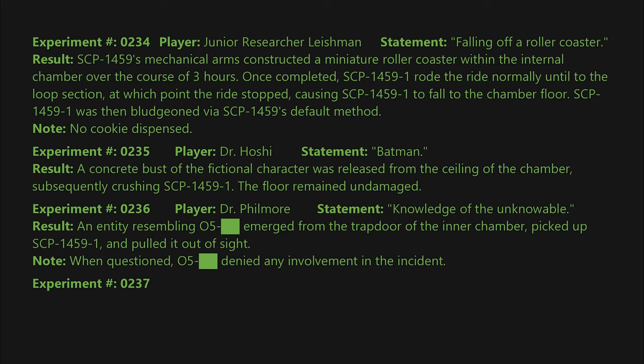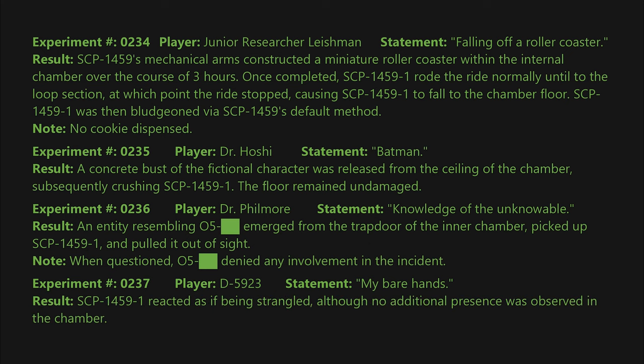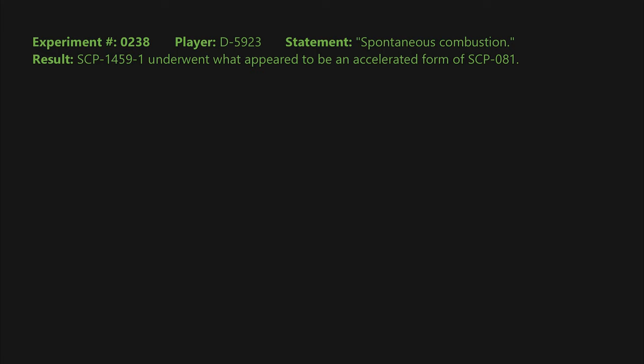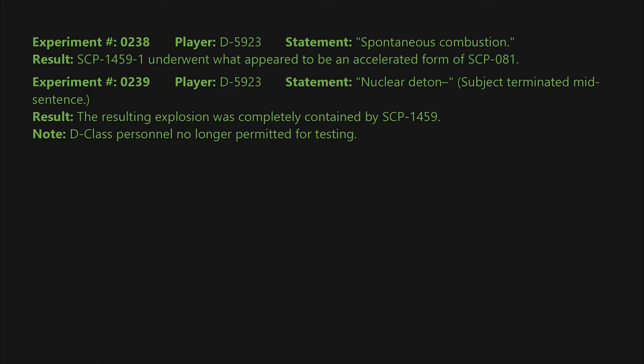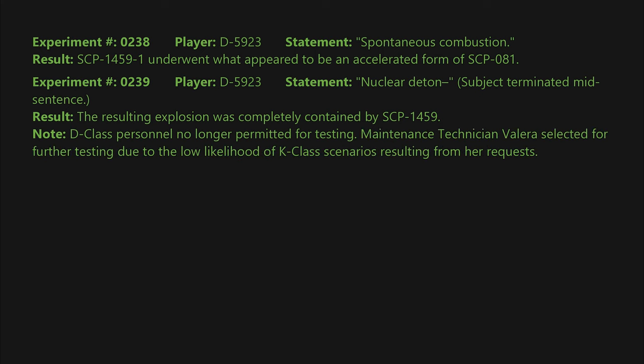Note: when questioned, O5-[BLANK] denied any involvement in the incident. Experiment 0237: Player — D-5923. Statement: my bare hands. Result: SCP-1459-1 reacted as if being strangled, although no additional presence was observed in the chamber. D-5923 reported feeling SCP-1459-1's fur on his hands as it died. Experiment 0238: Statement: spontaneous combustion. Result: SCP-1459-1 underwent what appeared to be an accelerated form of SCP-081. Experiment 0239: Statement: nuclear detonation — subject terminated mid-sentence. Result: the resulting explosion was completely contained by SCP-1459. Note: D-class personnel no longer permitted for testing; Maintenance Technician Valera selected for further testing due to the low likelihood of K-class scenarios resulting from her requests. Note 2: 368 cookies were dispensed in rapid succession; the significance of this is unknown.